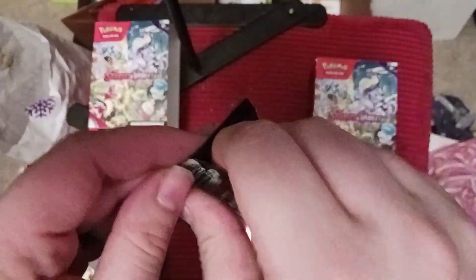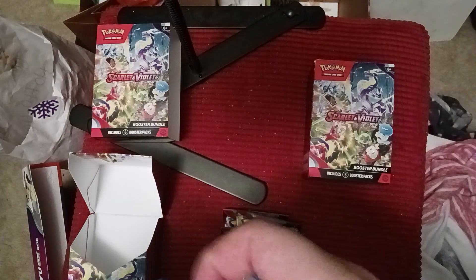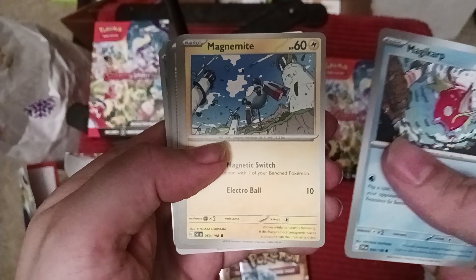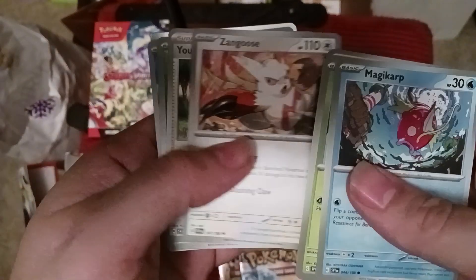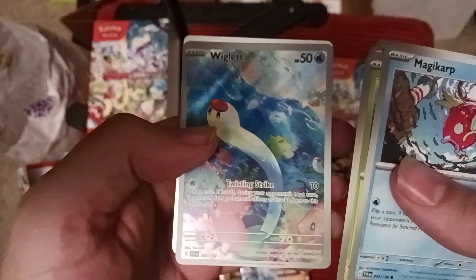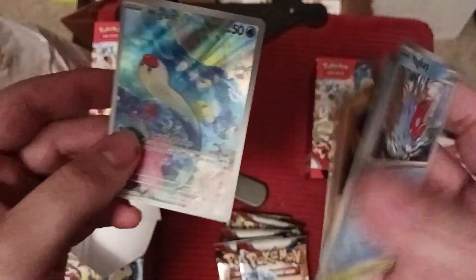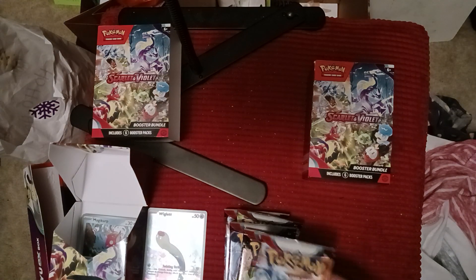Our very first pack has Coridon on it. I played Scarlet first, so that's exciting. We've got Magikarp, Tarountula, Magnemite, Pokemon Catcher, Team Star Grunt - you put an energy attached to your opponent's active Pokemon on top of their deck - Porter, Zangoose, Youngster, Tropius, a Reverse Holo, and a Full Art Wiglet card - our first hit already! And then Klawf, as well as a Psychic Energy. First hit of the Scarlet and Violet era: Wiglet.